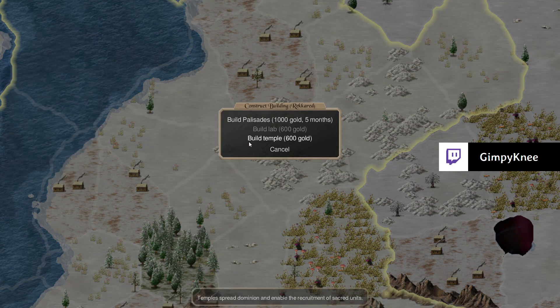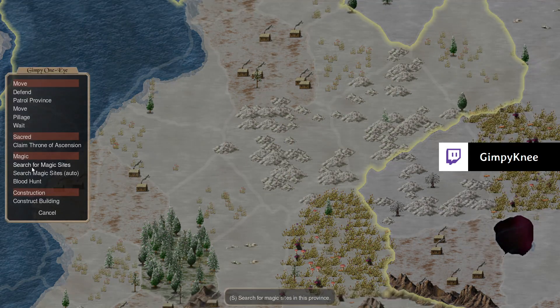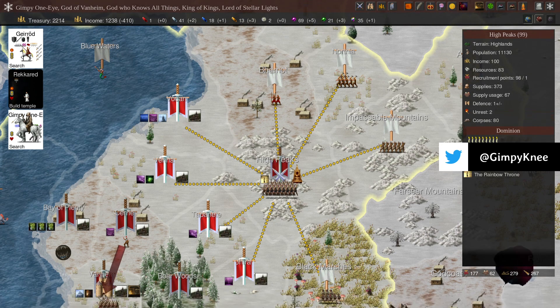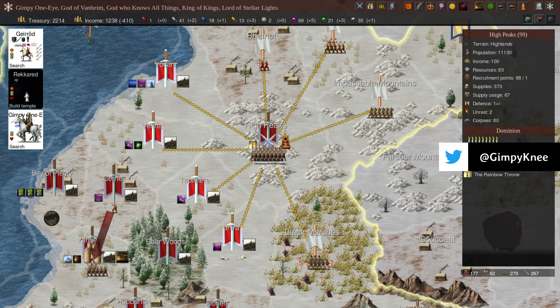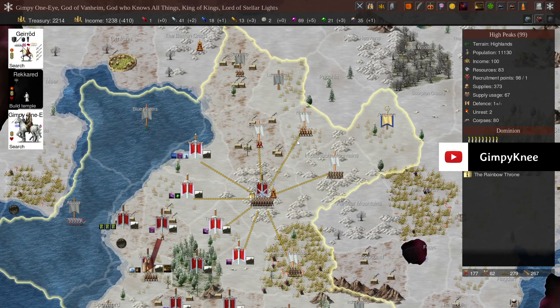Construct Temple, do a search and see what else is here. Then we will build a fort and everything here, I think. Dominion's doing pretty good.